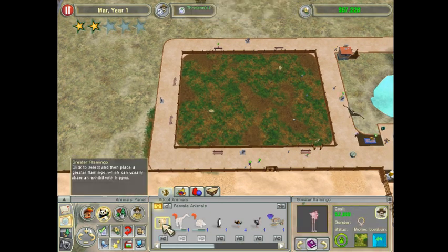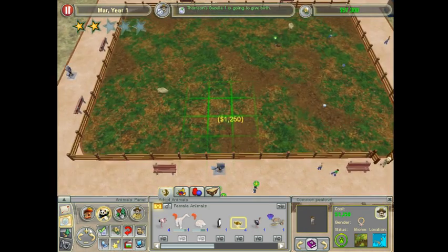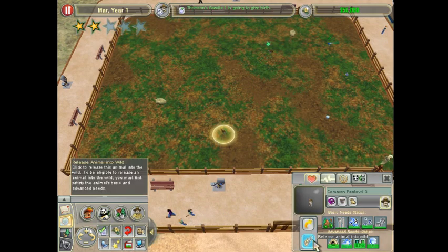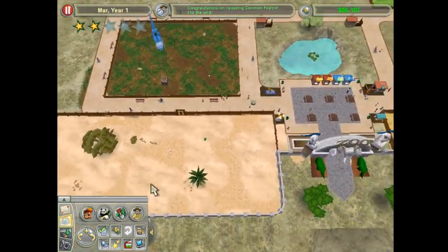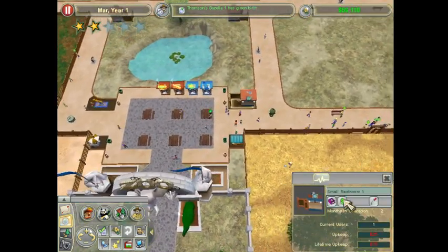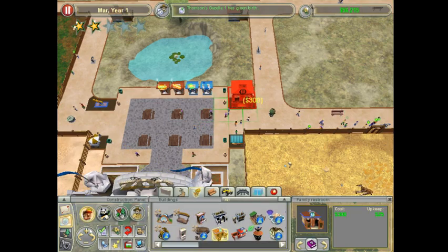We already have flamingos but they're cheap - $2,000. So what I'm going to do, I'm going to plop down a common peafowl right there and we're just going to release it to the wild right away.